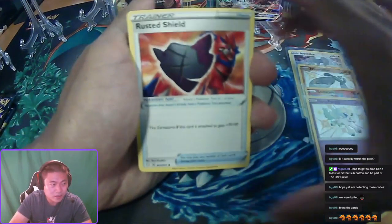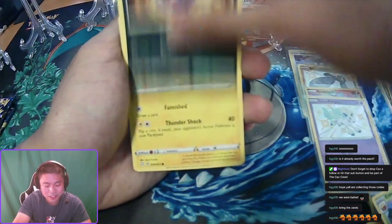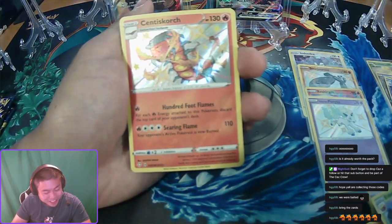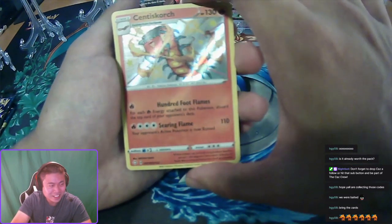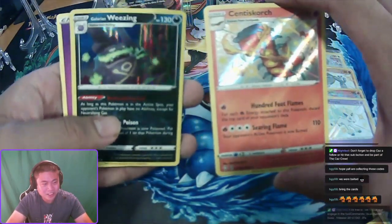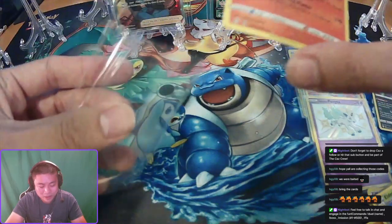Rusted Shield, Dark Tricks, Eldegoss, Yanma, Coughing, Morpeko, Horsea, Spinarack — another baby shiny, Scentedscourge! Baby shiny! Let's go — and what do we have behind here? A Galarian Wheezing holo! All right, got another — that's three, three baby shinies.